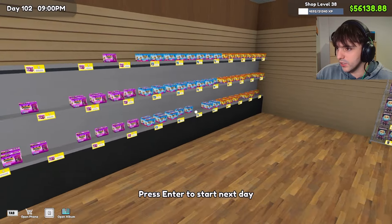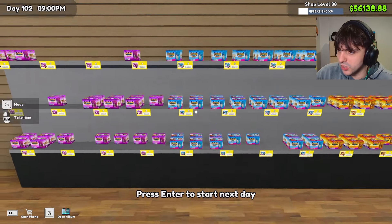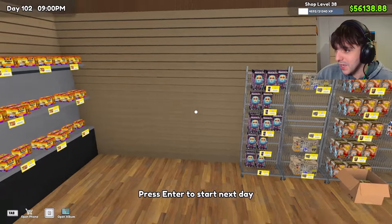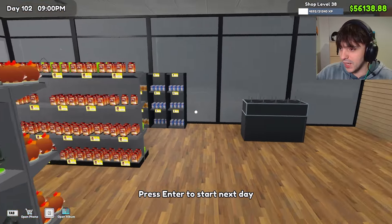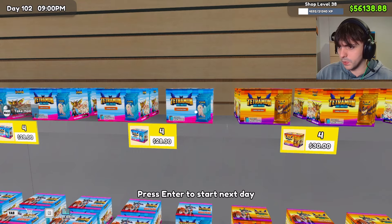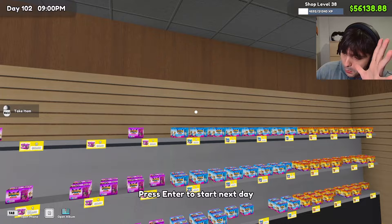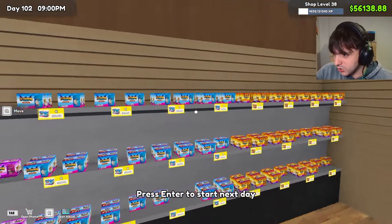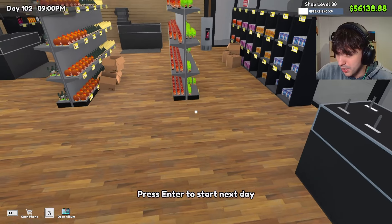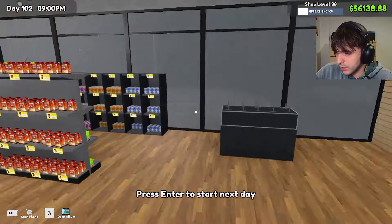So with the $56,000, what am I going to do with it? First thing I want to do, I want to get rid of this wall. The classic ETBs are going to go. I've learned the names since the last time I played this game. These are like booster boxes, but these look like ETBs, at least from what Pokemon taught me. So we're going to get rid of this wall. I want to keep the blue boxes, maybe move them here, buy some more battle boxes, and get some more plushies over here.